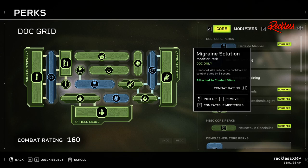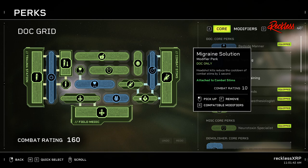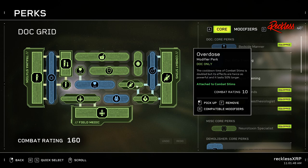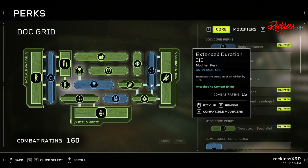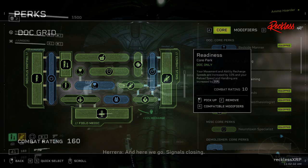Then we have Migraine Solution: Headshot Kills reduce the cooldown of Combat Stims by 1 second. If you are ever going to use Overdose, you need to couple it with Migraine Solution in order to help bring that cooldown time down — otherwise I wouldn't run Overdose at all, but coupling these two together is beautiful. Anything that helps you regen your Combat Stims faster is definitely going to be a plus with your doc build. And then the final perk is Readiness: your movement and ability recharge speeds are increased by 10%, and your reload speed and handling are increased by 20%.